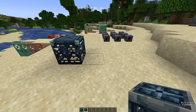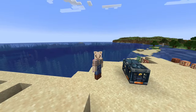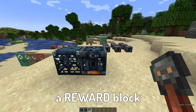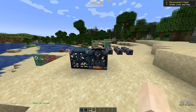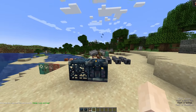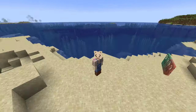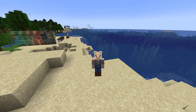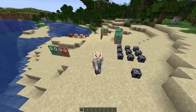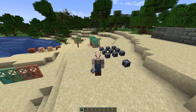Next we've got the trial spawner and the vault, both of which can be found in the trial chambers. The trial spawner spawns waves of mobs which you have to fight inside the chambers, whereas the vault is a reward block which you can use the trial key on to unlock — and you get the advancement 'Unlocking Key'. You get a ton of different items; for example iron, a brand new smithing template, and some poison-tipped arrows. But if you're very lucky you may be able to find a heavy core, which is used to craft Minecraft's most overpowered weapon — the mace.